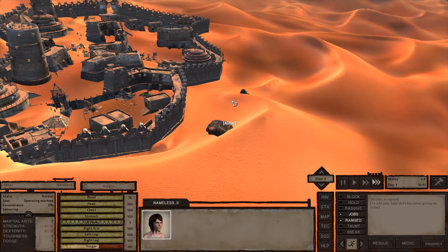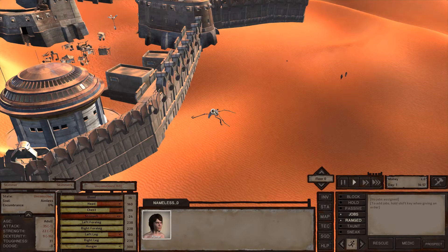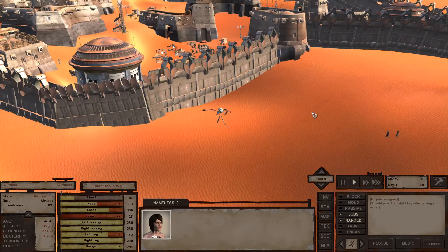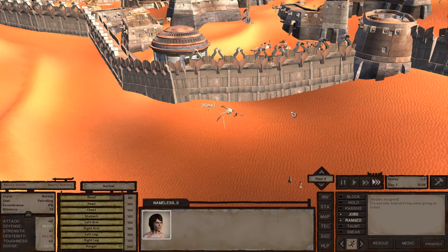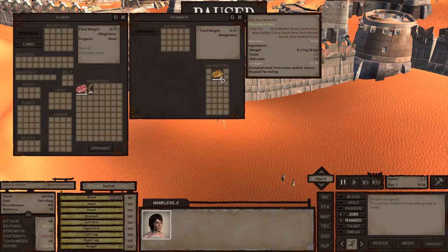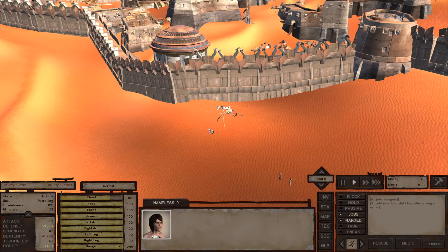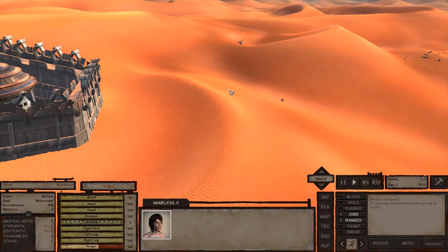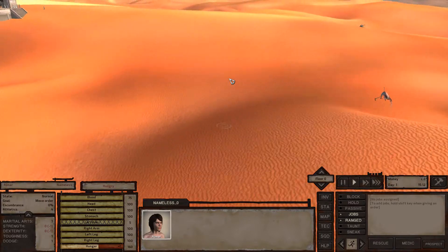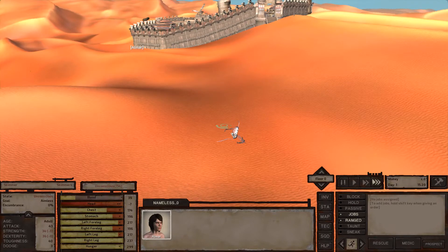A skimmer body is nearby — let me see if I can get to it. Skimmer bodies are worth looting because I can take the animal claws off them. These skimmer bodies are going to be some of the best early game money we can get, so I should probably focus on looting these instead of mining right now.